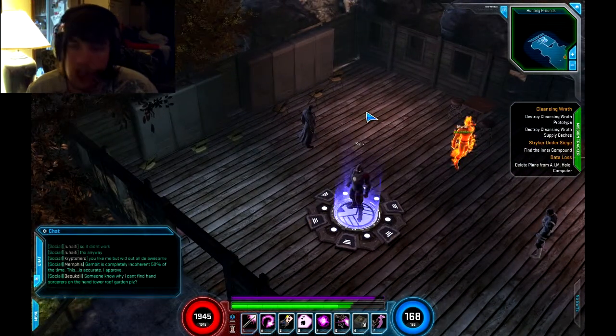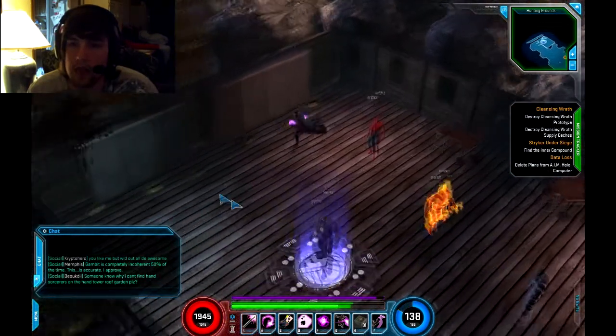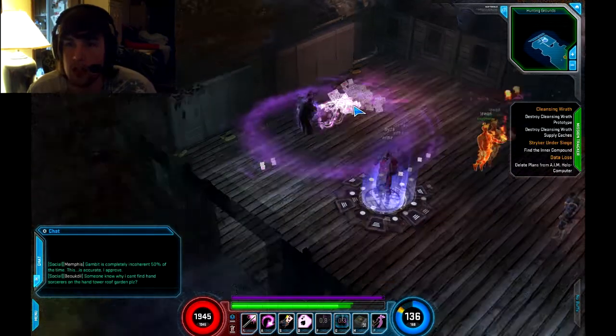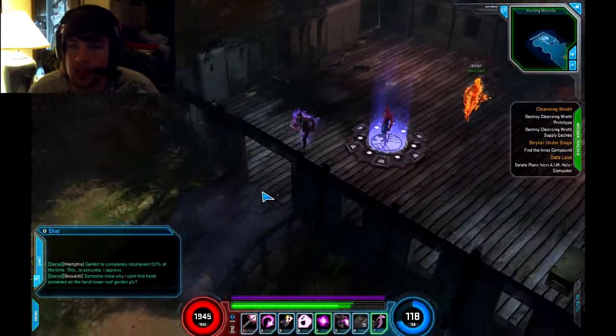My combo is going to be built like this: you initiate with Wild Card, throw in Overcharge, then 52 Card Pickup, jump back, and then Royal Flush. Something similar to that. Let's go test it out.